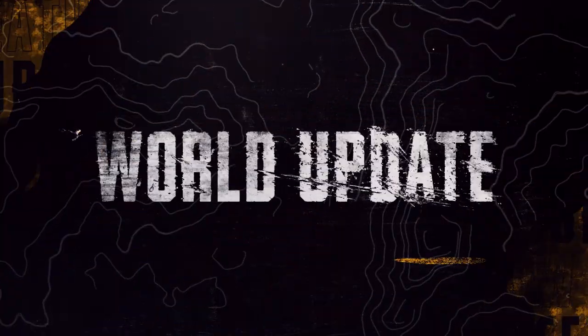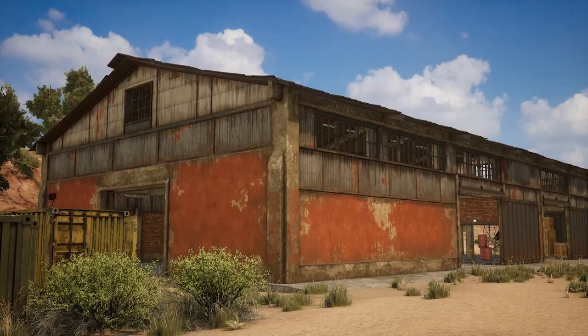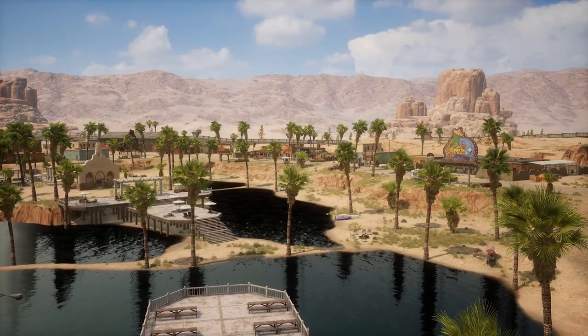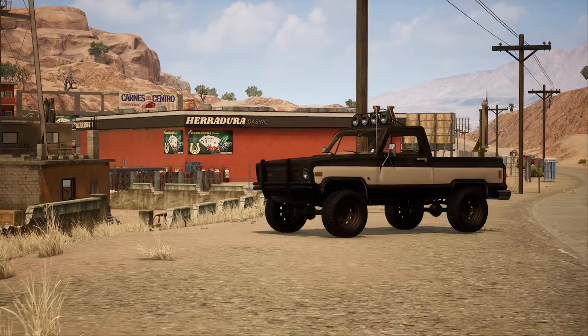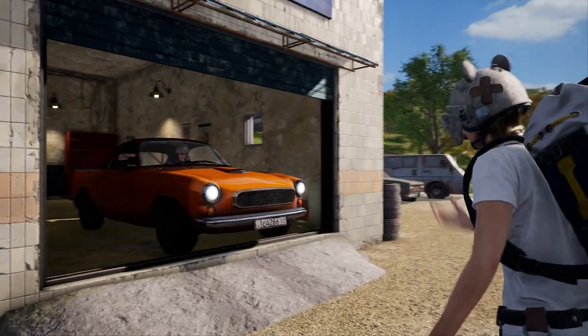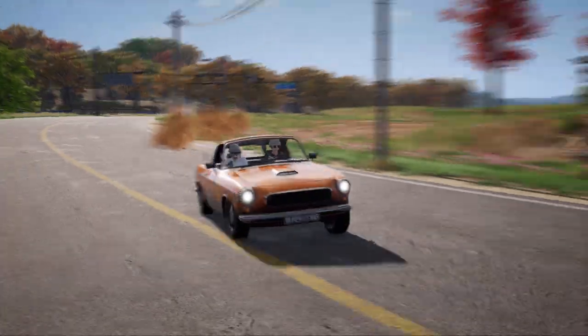Though Destin is the highlight of this update, Miramar is also getting some love with terrain modifications aimed at making vehicle travel more steady, updates to building quality, a small revamp to the Oasis area, some object cleanup, and increased vehicle spawn points. The Coupe RB will now also spawn on Vikendi and Taego, and will spawn more often in general on the maps where you can already find it.